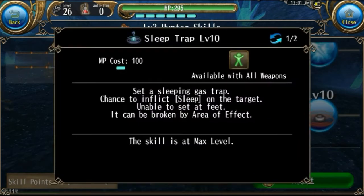Our next skill is Sleep Trap. Sleep Trap will put your target to sleep and recover a little bit of MP. Sleep is essentially like stun but it lasts a lot longer. However, if your target is asleep long enough, they will begin to regenerate health. So it is important that if your target is asleep, you try to wake them up as soon as possible by attacking them.